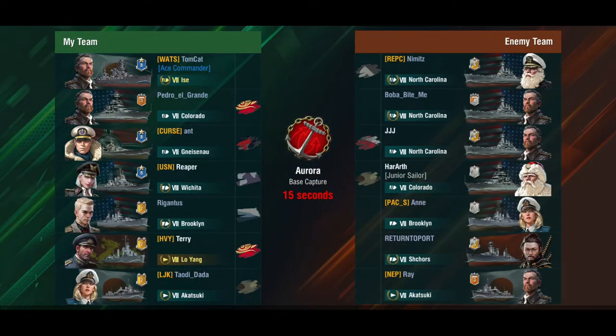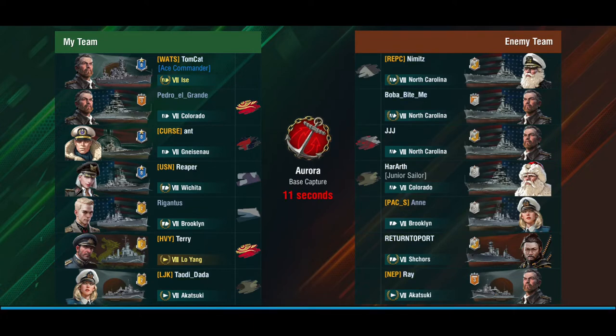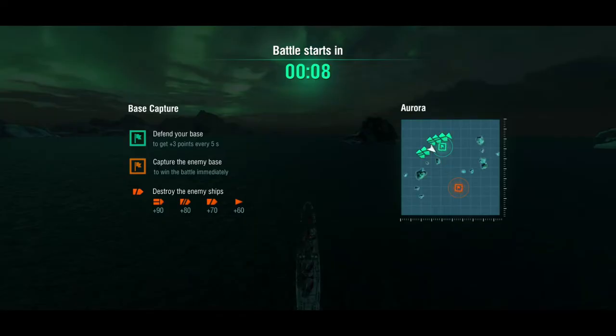All right, here we are, and we're in a top tier battle. We've got four battleships, the Brooklyn, the Shores, and an Akatsuki. So the Akatsuki can outspot us. The Brooklyn and the Shores we're gonna have to be a little bit careful about, because if these people know what they're doing, they can be extremely dangerous. But they're both tier 7s, so we'll see how it goes.